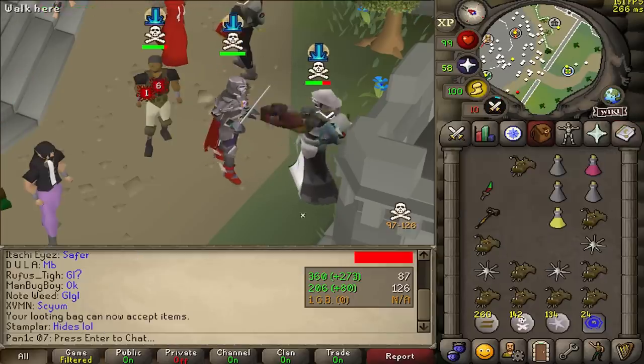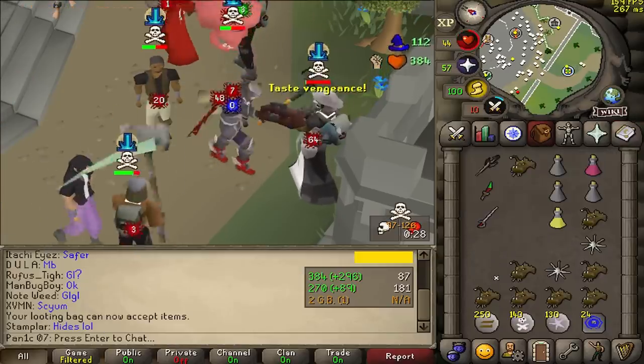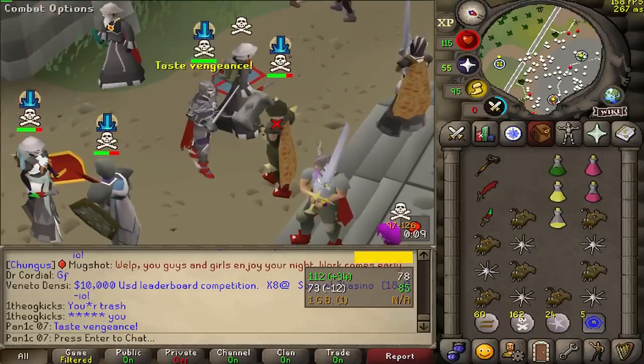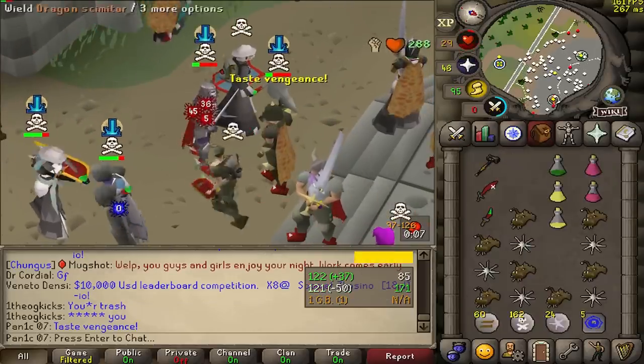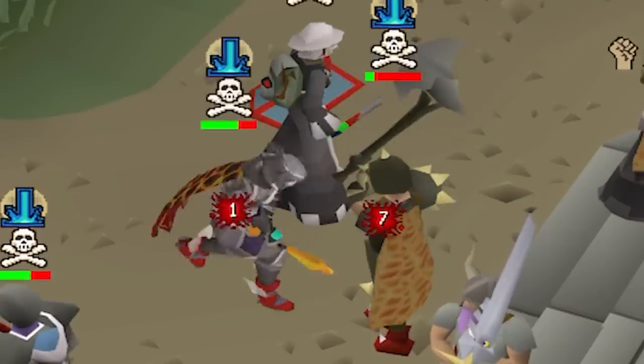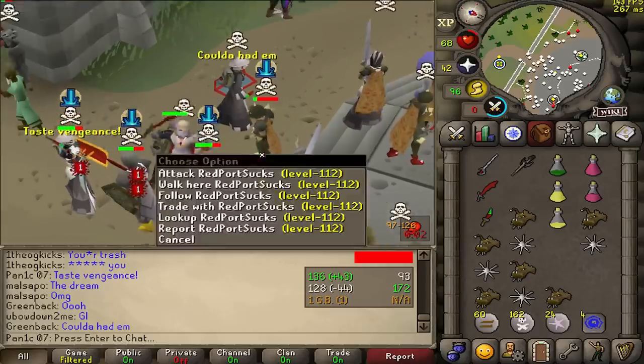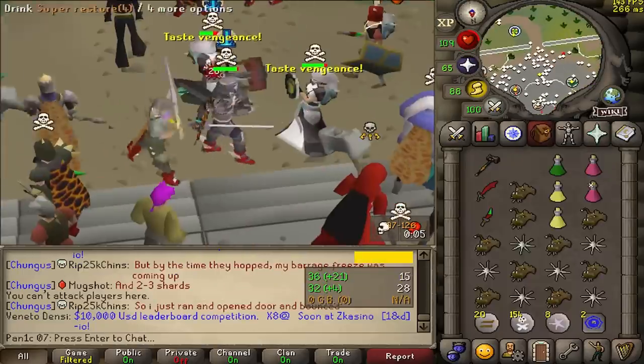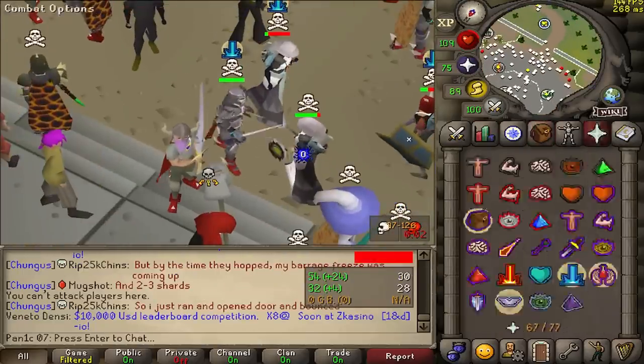Bad spec. Get a zero. Come on, Jagex. Need a GSG more meta. You think I'm scared of you, kid? I'm scared. Whoa, he's risking an ACB. Holy shit, this is some bank risk. Good luck.